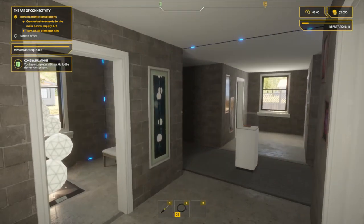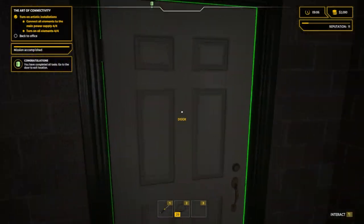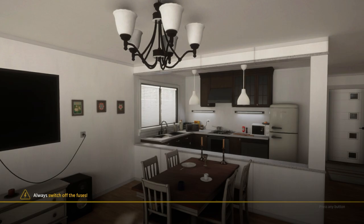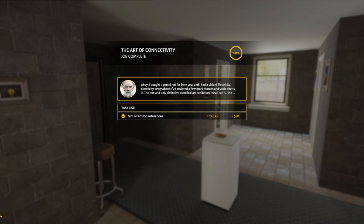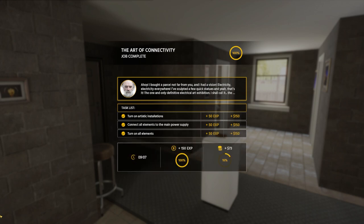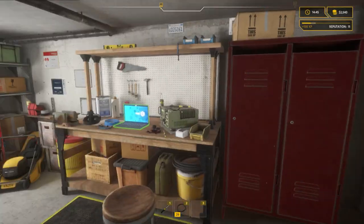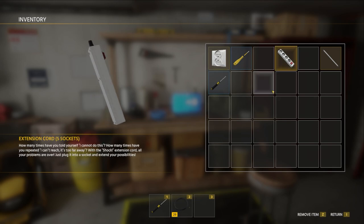And there are the lamps - the art installation is live. Going out to check the job status: 'The Art of Connectivity' - turn on artistic installations: yes. Connect all elements: yes. Turn all elements on: yes. We have a lot more materials in our pocket than we really needed. This is the first time the game gave us freedom - it said wire it up how you think, without specifying exact positions, which is cool. It also gave us generous leeway with extra sockets and wiring.